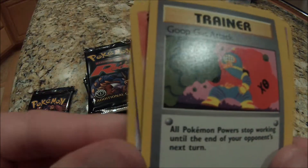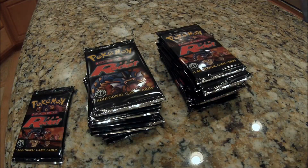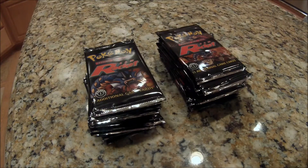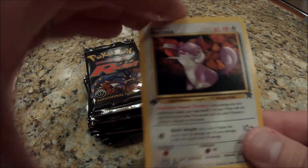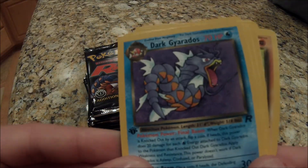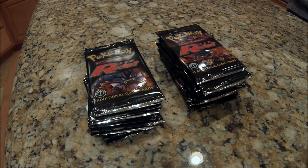Abra, Charmander, Dark Raticate, Diglett, Dratini, Drowzee, Goop Gas Attack. Dark Arbok — non-holographic. Dark Muk, another energy, Dark Flareon, Dark Flareon. Alright, last pack of this video, the ultimate one. Rattata, Koffing, Meowth, Goop Gas Attack, Zubat, Grimer, Eevee. Another Dark Gyarados — this one non-holographic. So we got two of those. Dark Gloom, Dark Jolteon, Dark Primeape. Stay tuned for part 2!